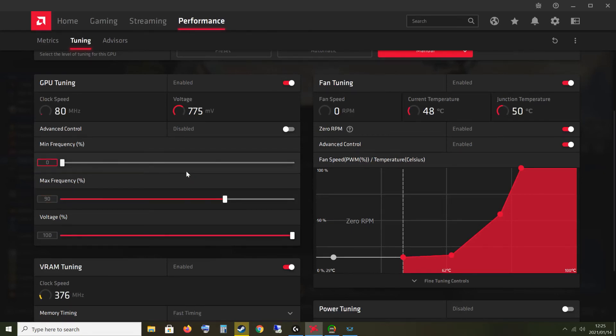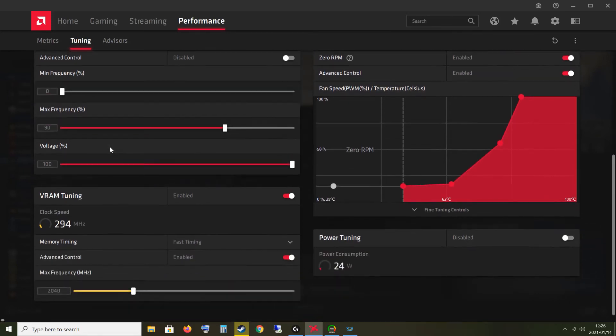I set the maximum frequency to 90%, which is about 2300 MHz — on this card it goes up to 2500. I left the voltage alone, so that's still at 100%. I did think I needed to mess around with the minimum frequencies, but that really didn't make a difference.